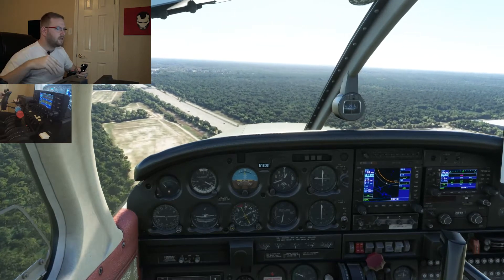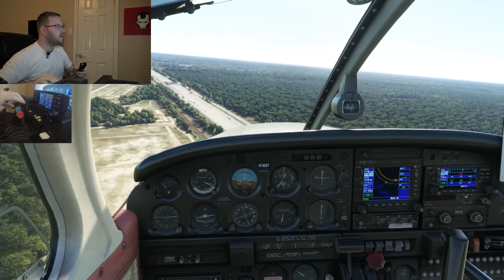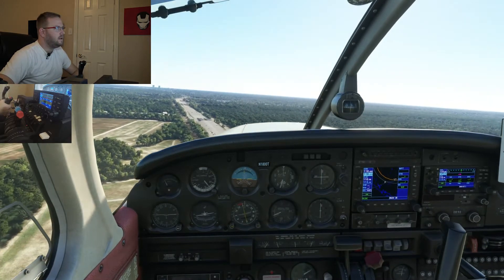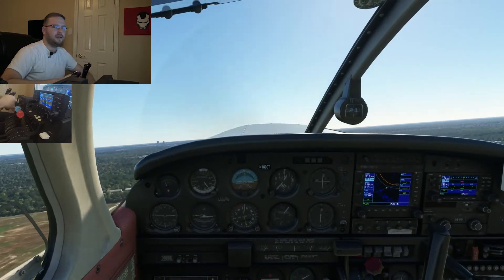If the engine doesn't restart, we'd open the door, secure the aircraft for landing, cut the mixture, and turn off all electrical equipment and avionics. But right now we are safe - we got the engine back on and can continue the flight. Climbing back up to 1500 feet.